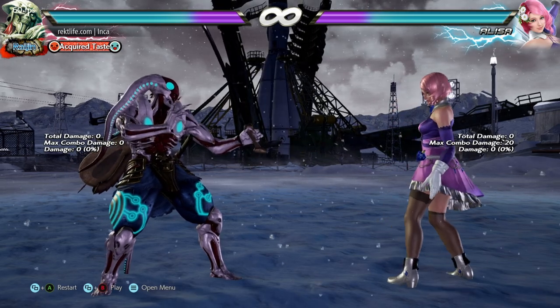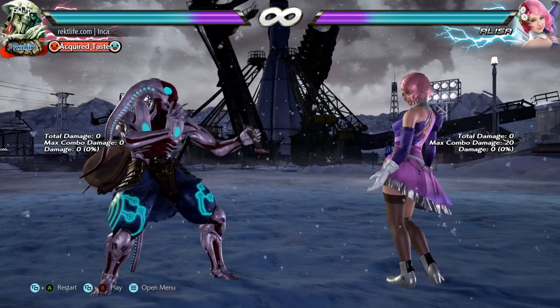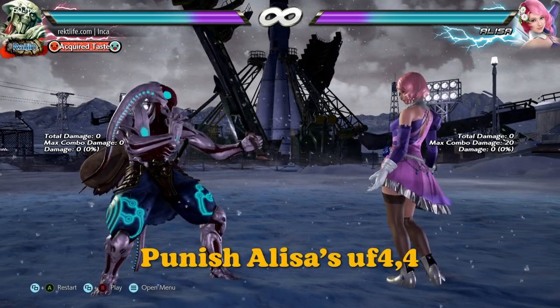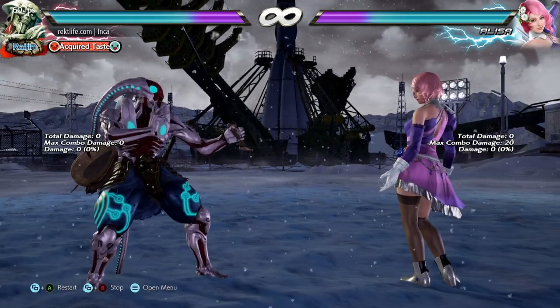What is up everyone. For today's quick tip we'll be tackling Alisa's up forward four string. Most Alisas will tend to go for the second hit as it's safer on block at minus 11 to about minus 13.